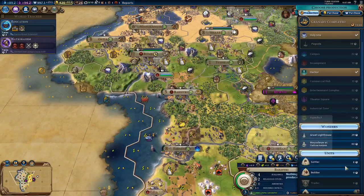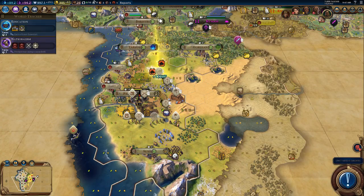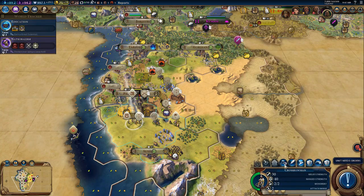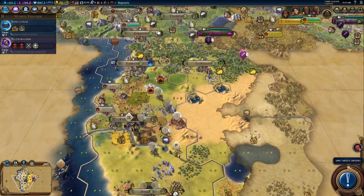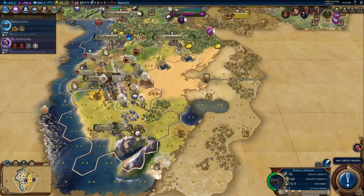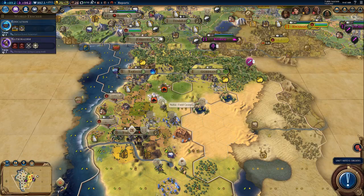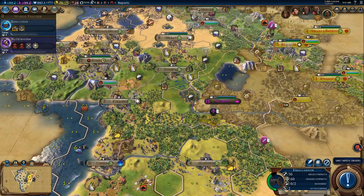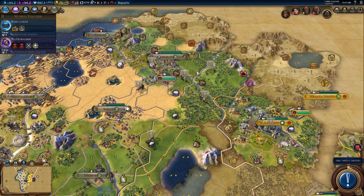We're going builders here. We will actually just spread them out into their respective cities for now. I want him to escort the settler. So that means you can go there, you can go there, you can go there, you can go to Susa. And then I need to upgrade you, which I'll probably do next turn, because you're actually in a pretty good spot.